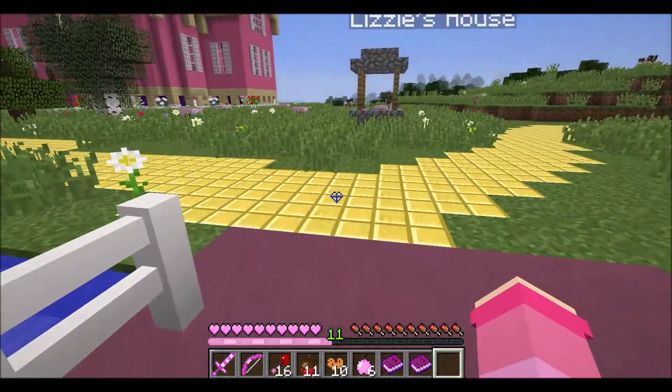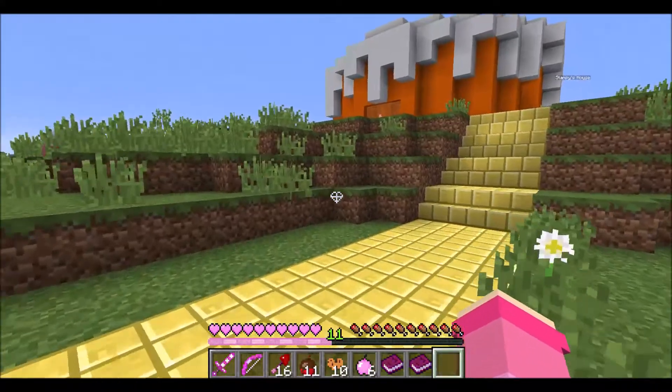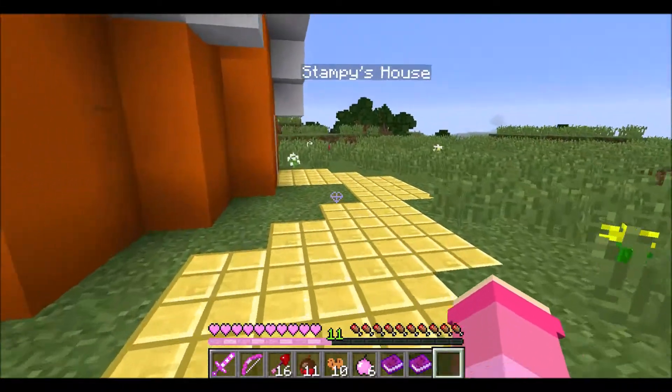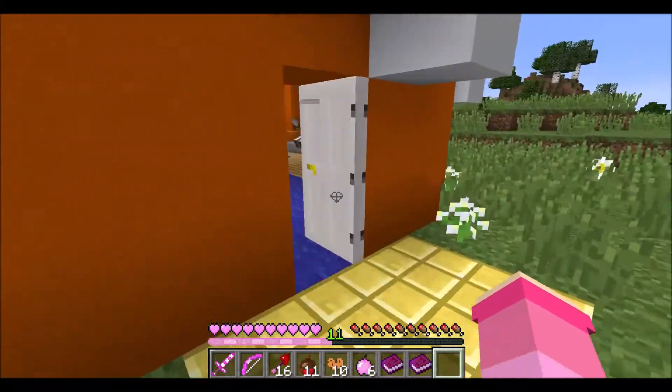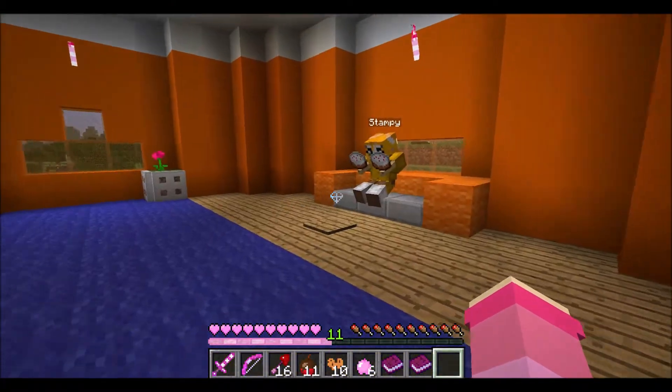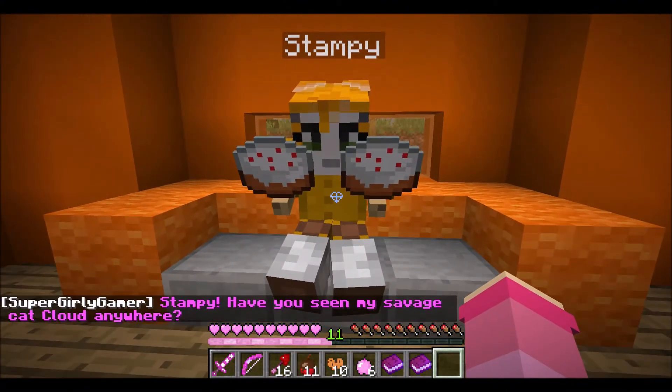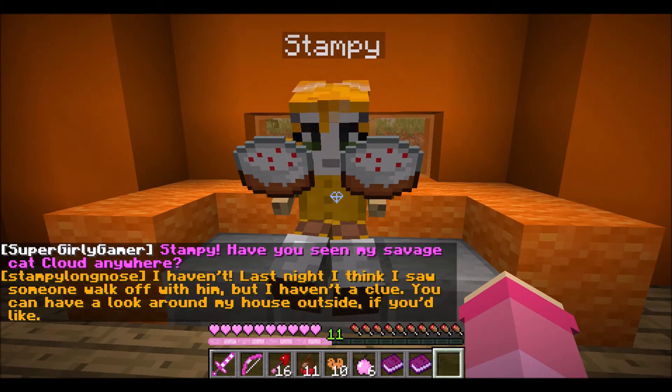The hearts are making my vision trippy. There's this one house up here — I've looked at the others. Oh my goodness, it's Stampy's house! Let's go in here — Stampy with his cakes, of course. Hello, Stampy! Have you seen my savage cat Cloud anywhere?